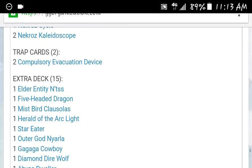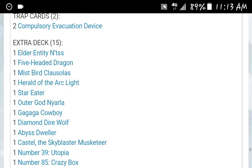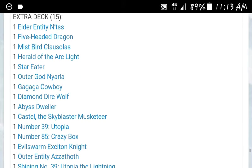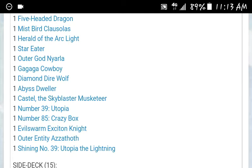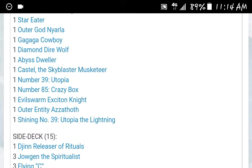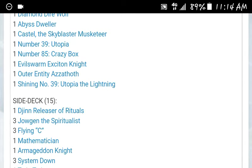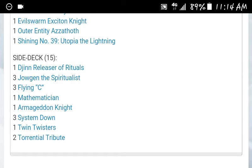Moving on to the traps, they have 2 Compulse — that's about the only trap they actually run. For the extra deck, a bunch of stuff we can't really run, but: 1 Elder Entity Entus, 1 Five-Headed Dragon, 1 Mistbird Colossalus, 1 Herald of the Arclight, 1 Star Reader, 1 Outer Guard Niarla, 1 Gagada Cowboy, 1 Diamond Direwolf, 1 Dweller, 1 Castell, 1 Utopia, 1 Crazy Box, 1 Exeton Knight, 1 Azathoth, and 1 Utopia the Lightning.